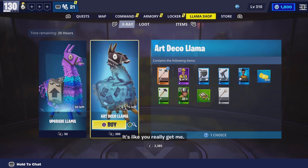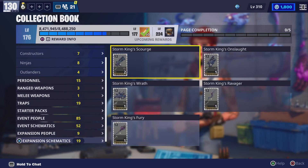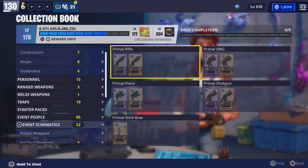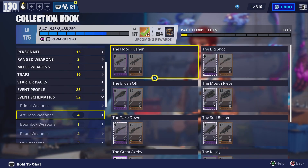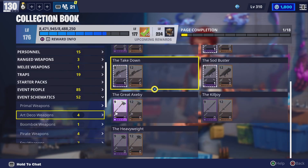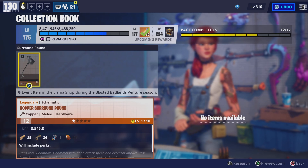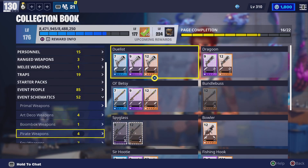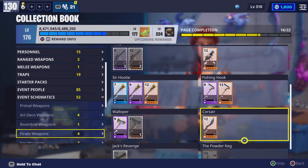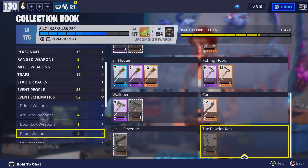Art Deco Llamas? I don't think I have any of these, but if they're in the shop then you should be able to research them. If I go to event schematics — Art Deco weapons — yeah, so you can research them. I'm probably gonna do that because I don't have them. Matter of fact, I might just buy the llamas themselves. I really wish I would've got this, but I still can. I want another bundle bus. I actually want the Powder Kick. We might be grinding some pirate weapons.